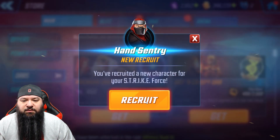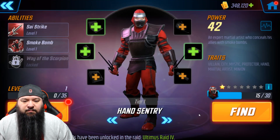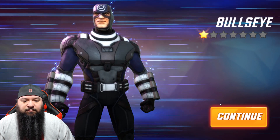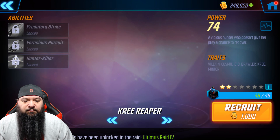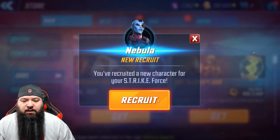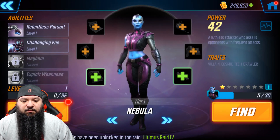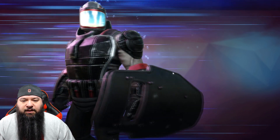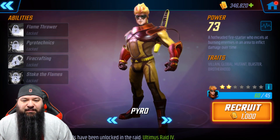And we're out of those, so we can recruit the Ant Sentry, Bullseye, the Kree Reaper, Nebula, the Riot Guard. That was one hell of a pull for recruiting, guys. And Pyro — nice. I like Pyro, he's pretty good.